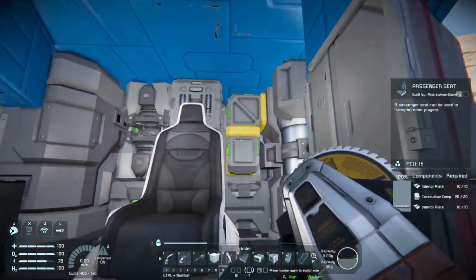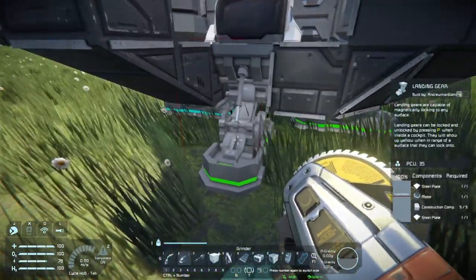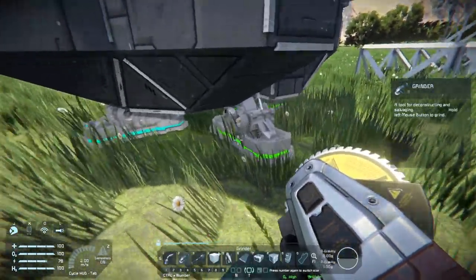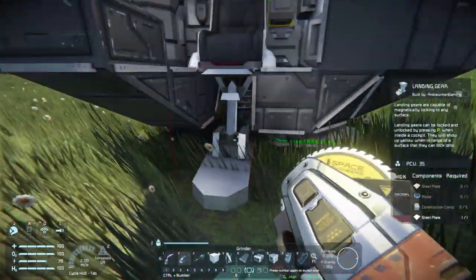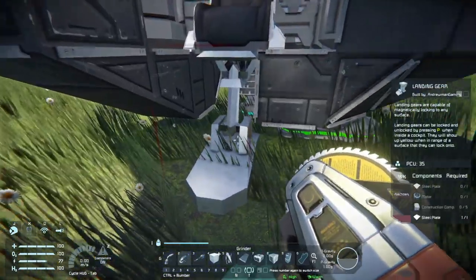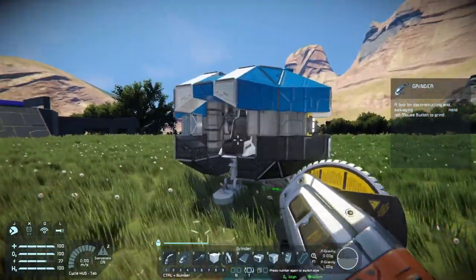Also don't destroy the connector, as that will mess things up. And don't destroy your landing gears - as long as you have at least one green landing gear you can remove the others, but once you grind down that last green landing gear your ship will become disconnected and might roll down a hill or anything could happen.